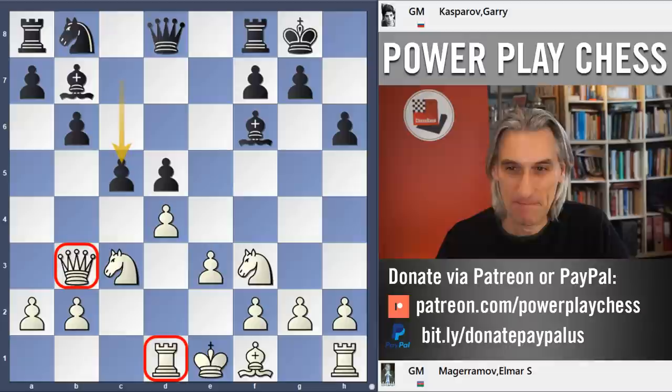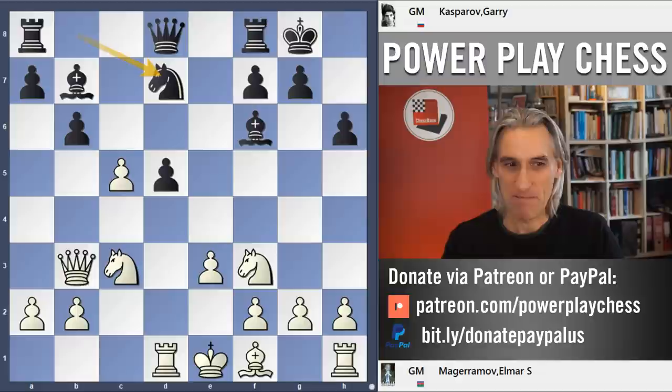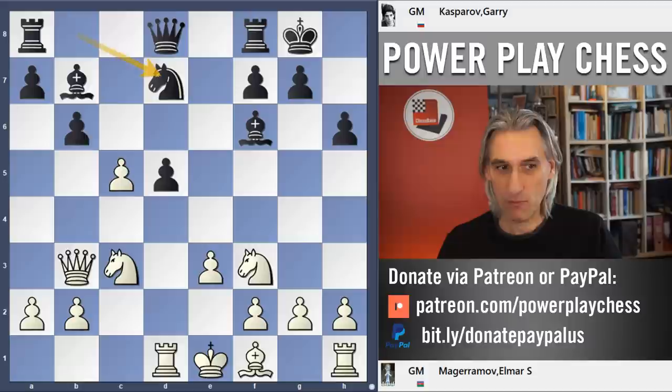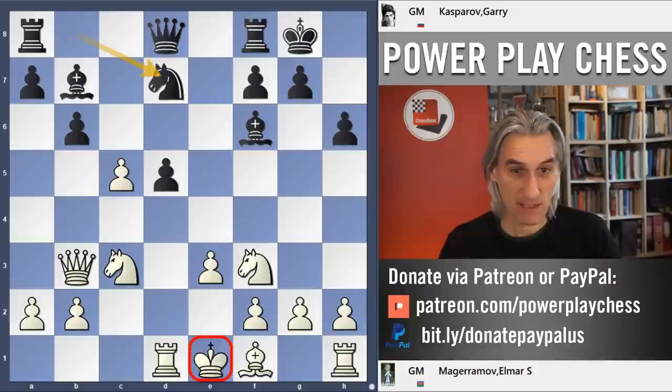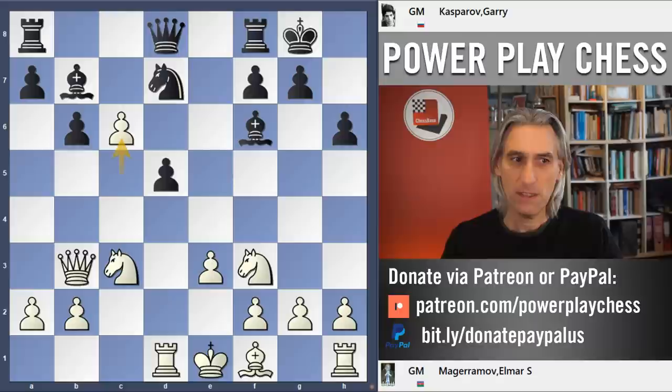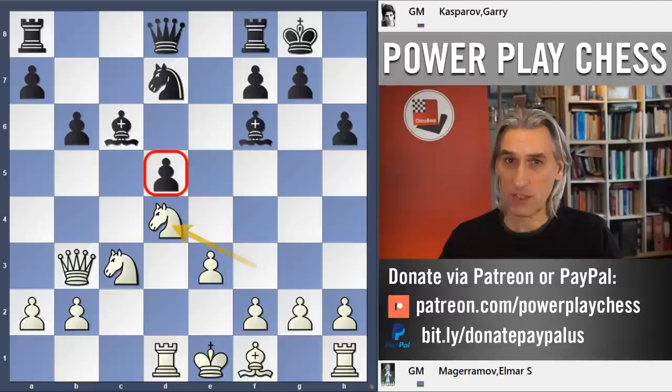But he's giving up a pawn — typical Kasparov, playing with total energy right from the word go. If pawn takes pawn on b6, you can play Knight c5 and get compensation with the two Bishops. And remember, the White King is still in the middle — that makes a massive difference. So Magaramov decides to put a lid on things, gives the pawn back, and then plays Knight d4, continuing his strategy of blockading that pawn and hoping to keep that Bishop shut in.